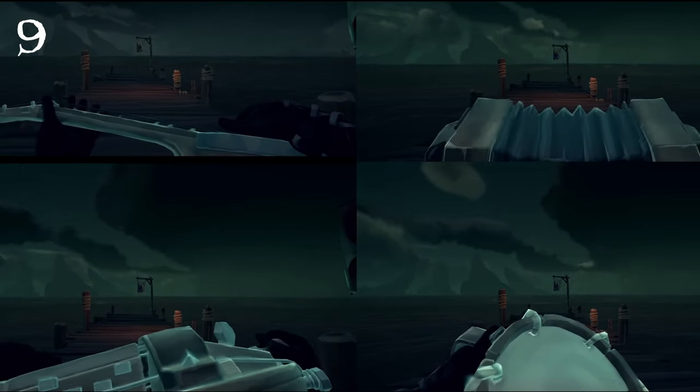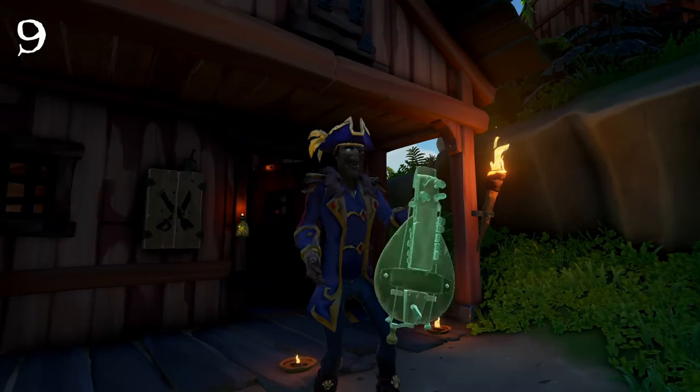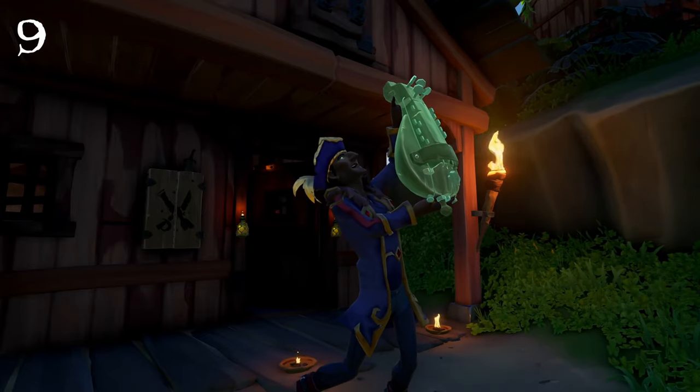Moving on, at our 9th spot we have the Instruments of the Damned, that go with the Tankard we just talked about. These instruments are great and in terms of rewards it's basically 4 for the price of 1. Like the Tankard, it's the default instruments with a ghostly effect and it's just a really cool cosmetic set to have.